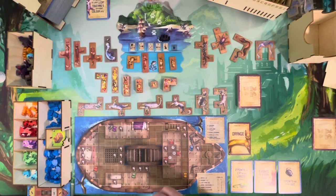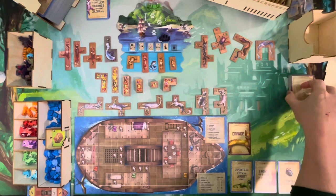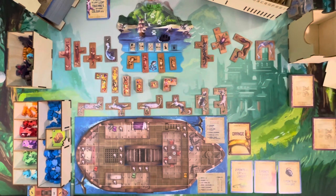Welcome back to the Meeple Marathon and our continued coverage of the newest Isle of Cats expansions. This is going to be a solo playthrough against my sister on standard difficulty, using all three modules including one of the new boats. The storage solution around the outside here is from the big old two-minute box.